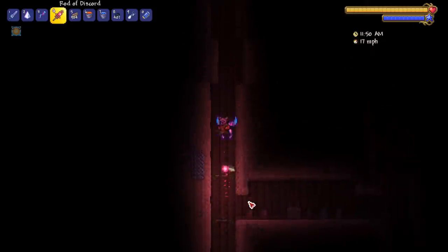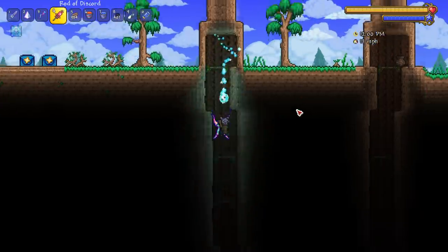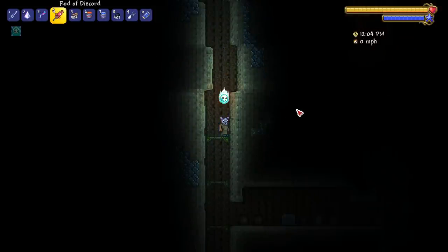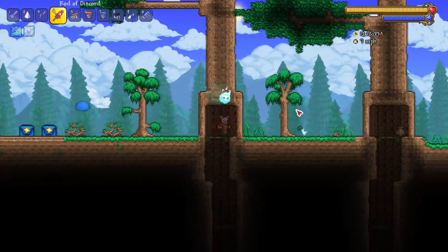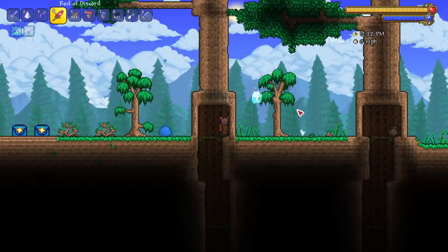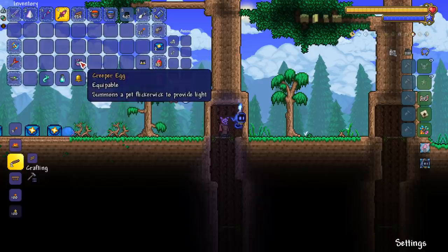Next up we got the wisp in a bottle. This light pet creates a lot of light - pretty much enough to not have to use torches at this point. This pet specifically is very unique; I like how it looks. Next up the creeper egg, which summons a flicker wick. This dude has a little blue candle on his head.